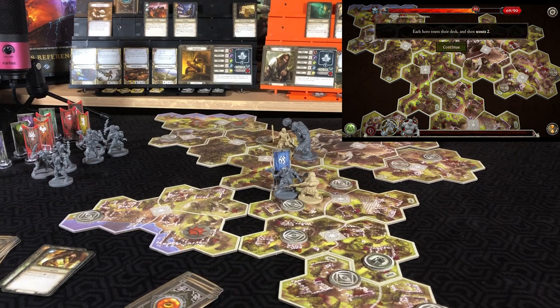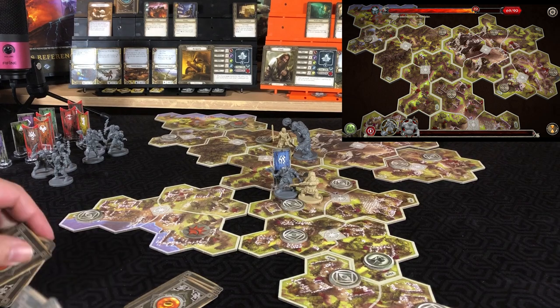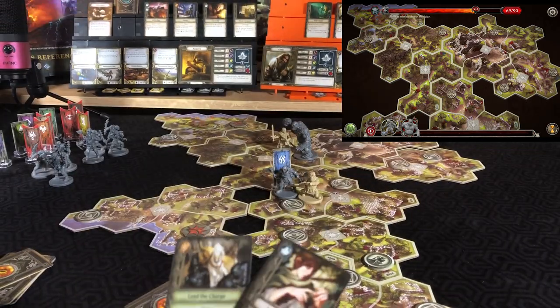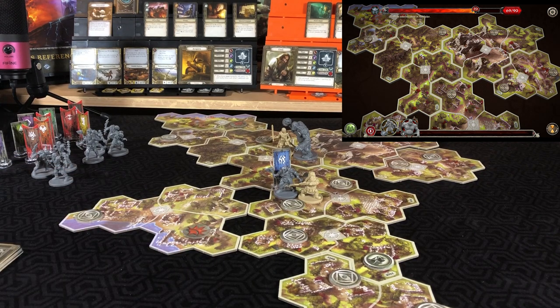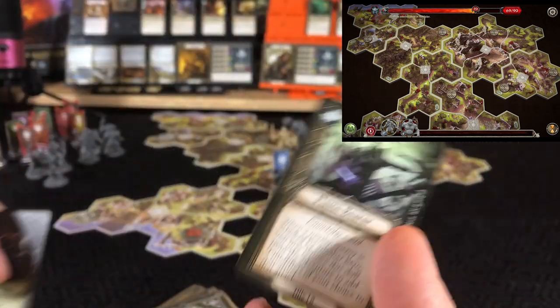Rally phase — heroes reset their deck and scout two. Aragorn looks at three cards: prepping Clever Wit, putting Lead the Charge on top of the deck, and Luck Wear on the bottom. For Gimli looking at two cards: You Cannot Pass — will prep. Flame Bear on the bottom.